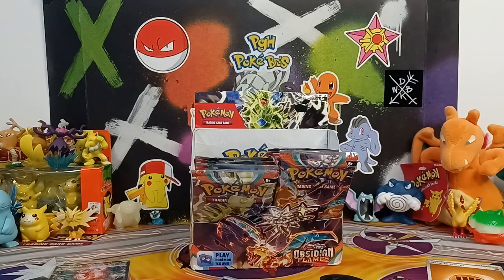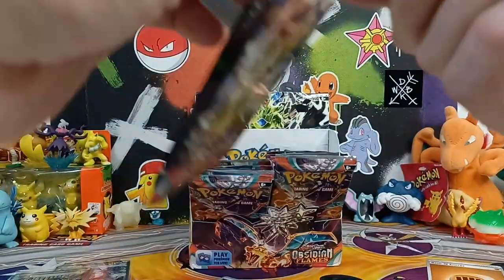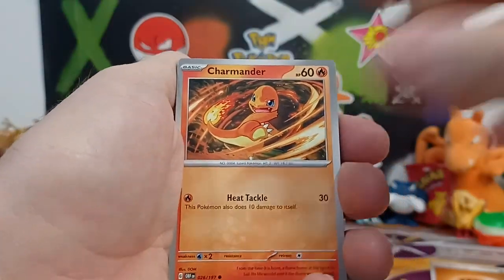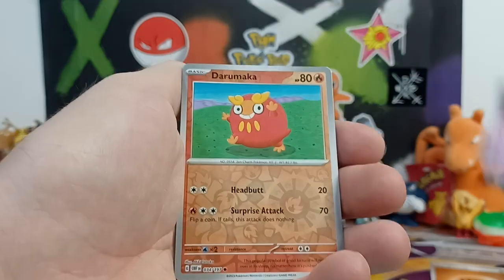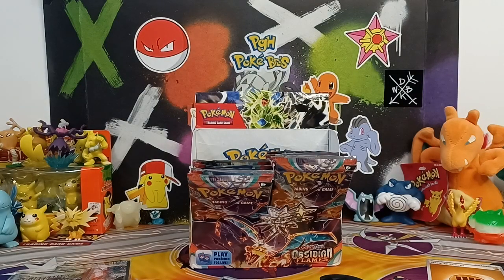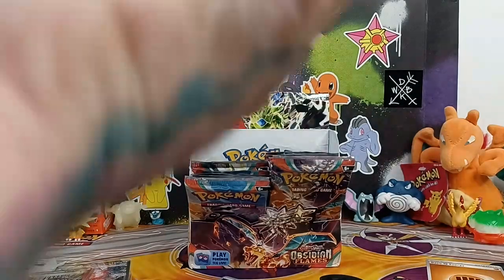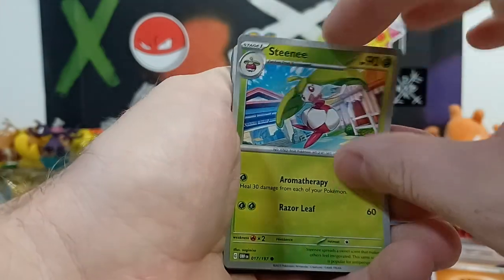Of course the top cards in the set are the Charizards. I'm pretty sure the one we pulled is the top card in the set — then I think it goes the gold Charizard or the full art. Either silver or gold — I think it's the silver one that's worth more at this point in time. We still enjoy adding them to the collection. I don't even know with all these new names — is that a hyper rare Charizard or special illustration rare? I don't even know, just making things up right now. One day I will get it right.